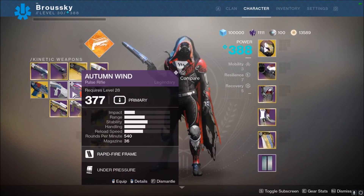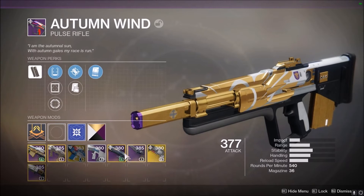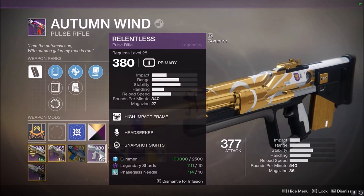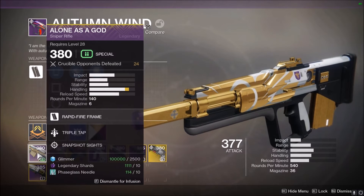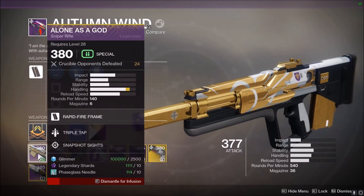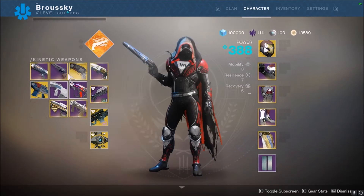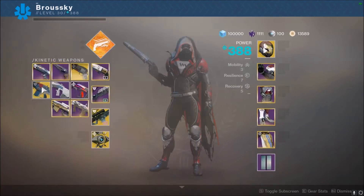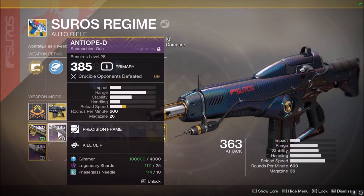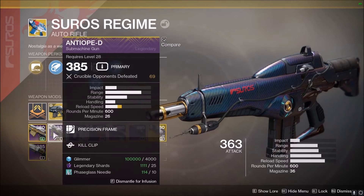Now it's based solely off the weapon slot. Say Autumn Wind is at 377 — to infuse it, what matters is which slot the guns are in, not what kind of ammo they take. For instance, I could infuse a sniper rifle into a pulse rifle as long as they're both in the primary slot. Take Seros, an auto rifle in the primary slot — I could infuse that into it as well.